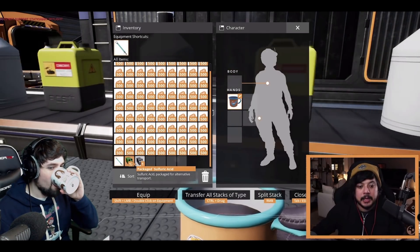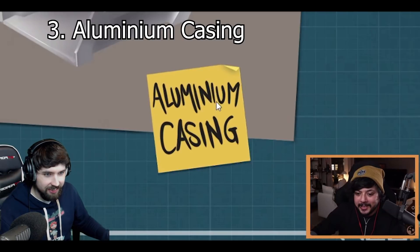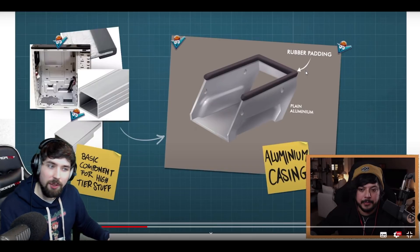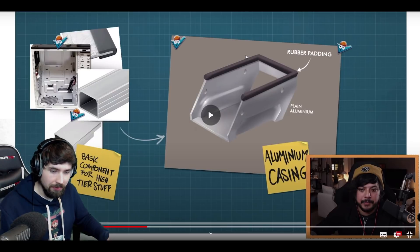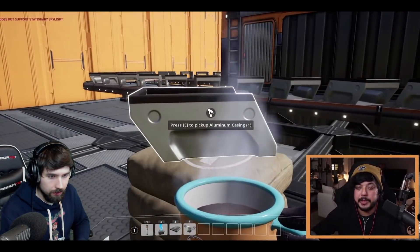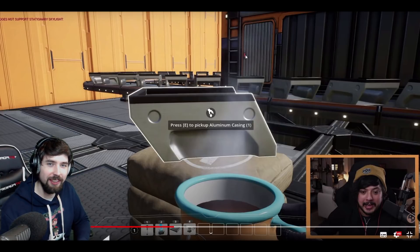Sulfuric acid packaged for alternative transport - okay. So here we have something new: Aluminum Casing. Let's check out the concept art. Aluminum casing - or aluminium casing - you can see the 'I' is there. Jace goes on to mention it's made out of aluminum ingots, but I don't know if it's combined with something. Maybe combined with rubber in the assembler, but who knows? You can see some rubber padding there. These casings will be made from aluminium ingots - it may just be a straight aluminium ingot recipe.